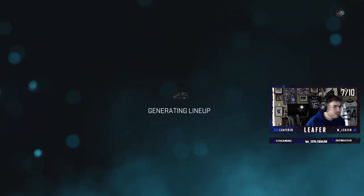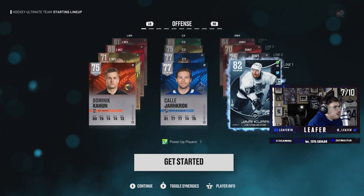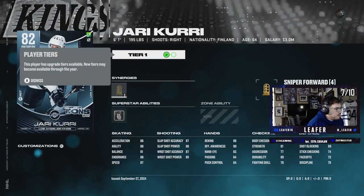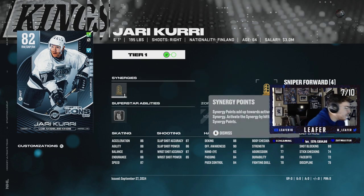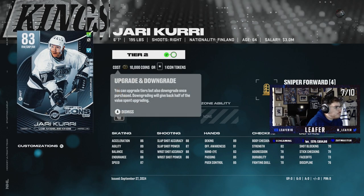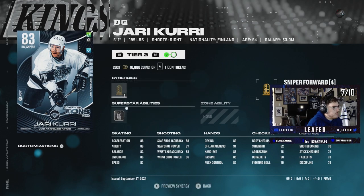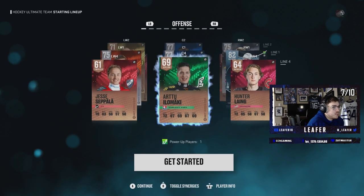I'm more interested in Yari Curry. Looking at his stats: 87 speed, 86 acceleration, 88 endurance, 85 wrist shot power, 87 accuracy, 90 offensive awareness, 88 deking, 84 passing, 84 puck control. If you upgrade him, everything goes up plus one. I will definitely take Yari Curry as my power-up icon — that's an absolute dub.